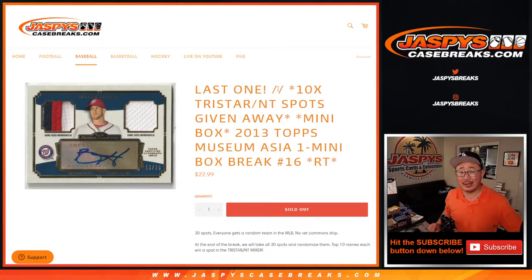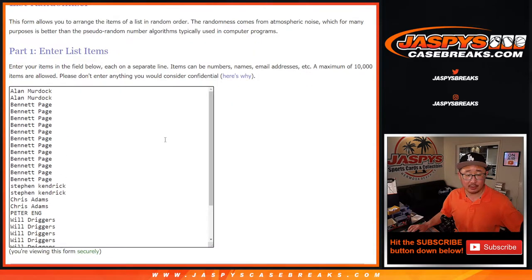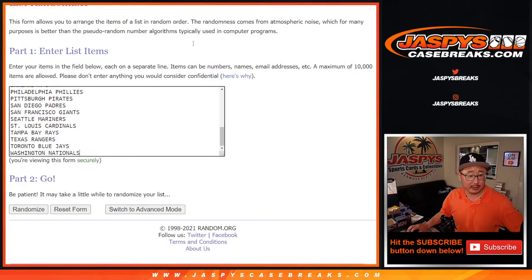Hi everyone, Joe for JazV's CaseBreaks.com coming at you with our last filler break to unlock that TriStar NT Quick Hitter Baseball Mixer. First the break — this is break number 16 — and then a different dice roll will do the giveaway. Very big thanks to everyone here for making this happen so quickly, thank you.